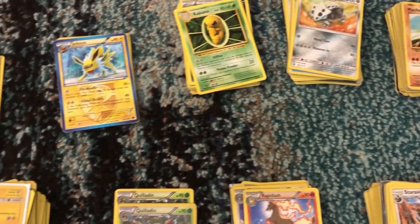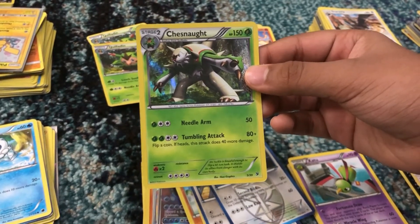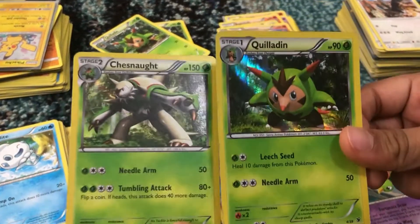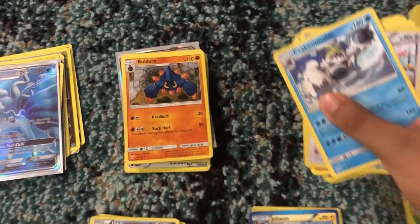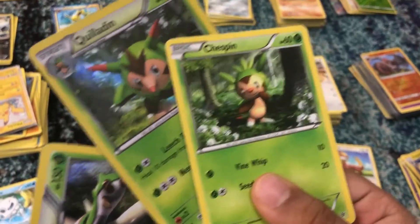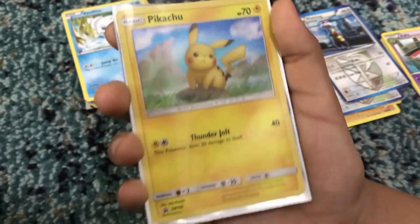I decided to put Chesnaught in my deck. You know Chesnaught evolves from Quilladin, so I took Quilladin from the Q section of my deck. And Quilladin evolves from Chespin, so I found Chespin in the C section. Now you see why I sort my cards alphabetically!